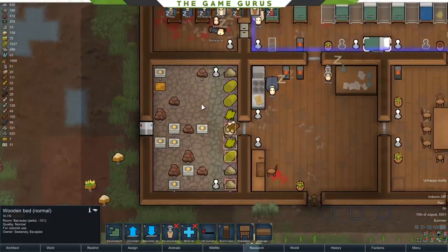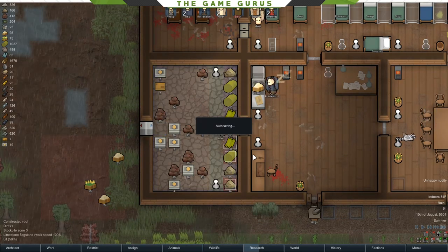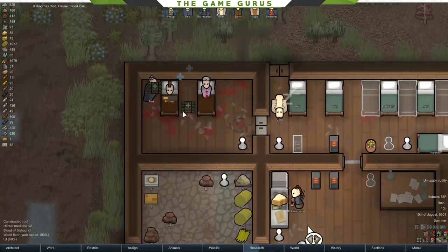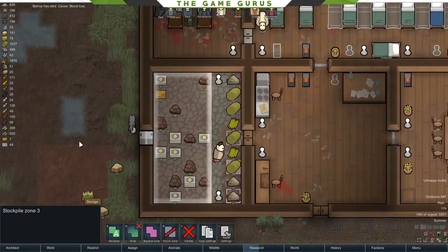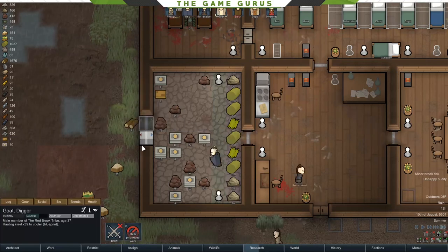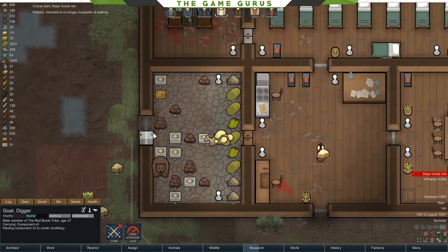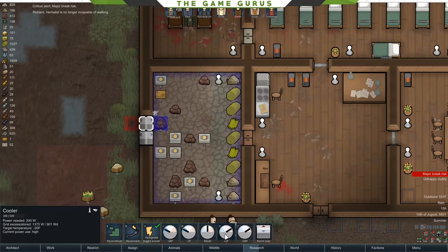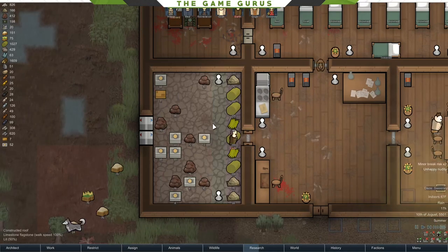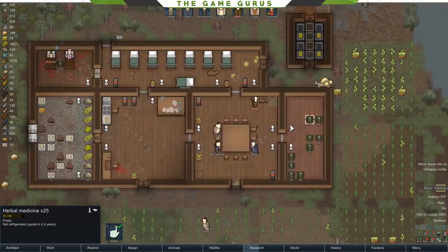Our limestone floor did get built, which is really good. Our temperatures are getting a little high — we do need to keep an eye on that. There's a lot of traffic in and out of this room. We need a second air conditioner in there. We'll bring both down to negative two — this should superpower the cooling. We're back under freezing; that's what we want so nothing spoils.